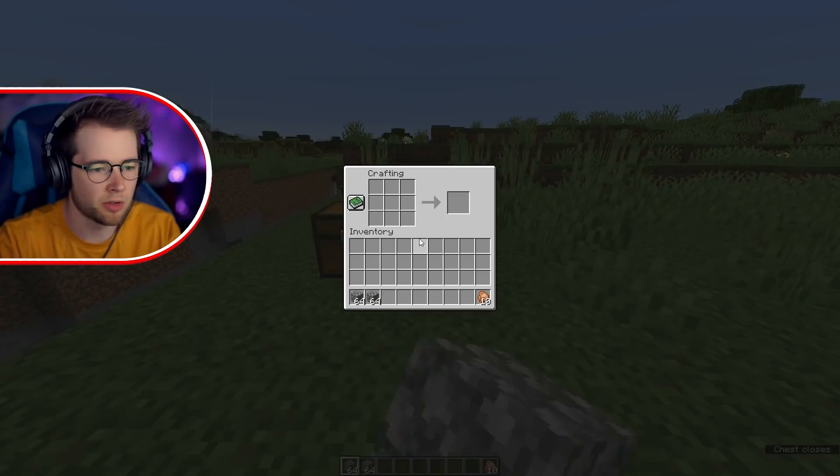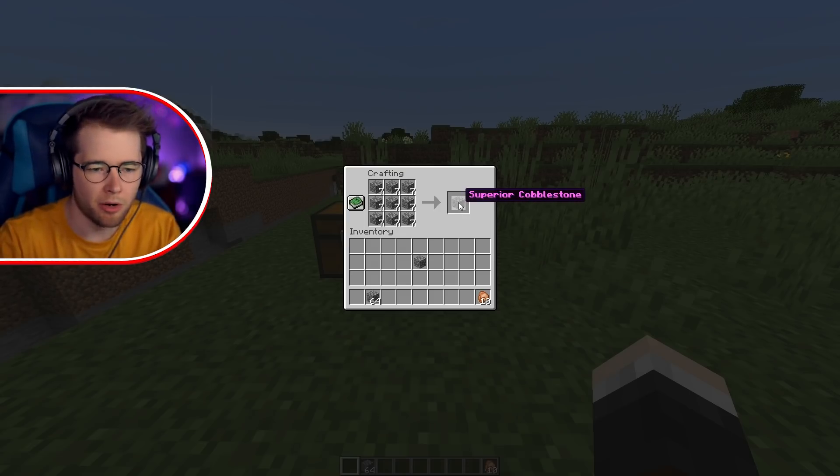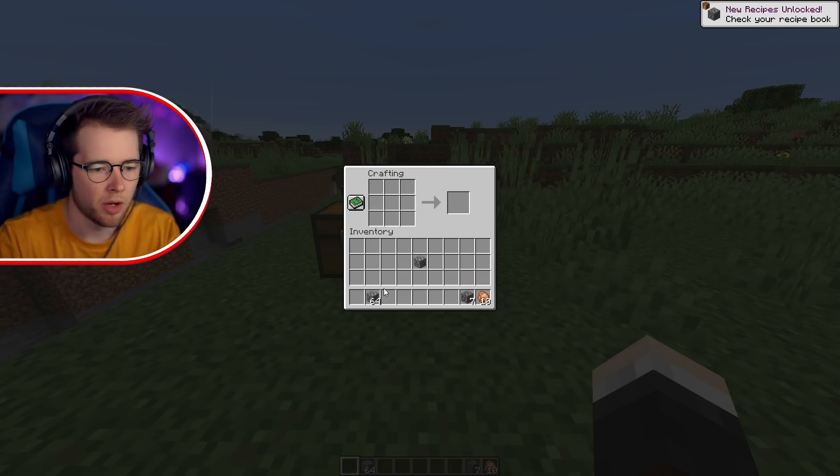You're going to need some cobblestone first, so grab some cobblestone and then make a block of cobblestone. It will make superior cobblestone. Grab nine of these, just like this.